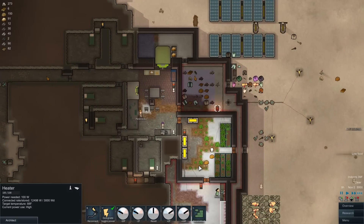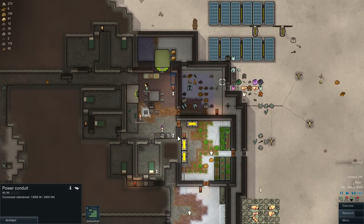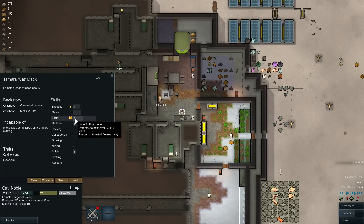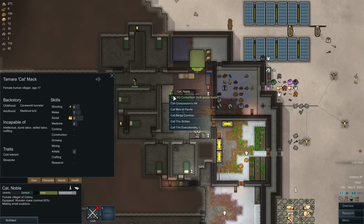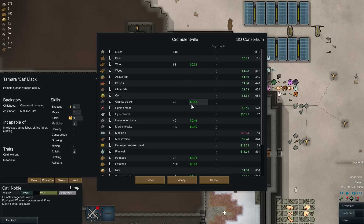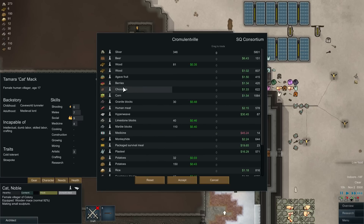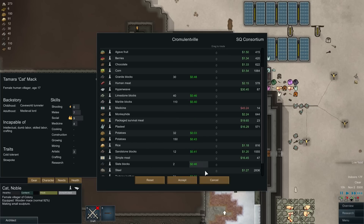I'm gonna bump this guy up. Bolt goods trader — alright, who's our new social person now that Moyer's dead? Looks like Cat — hey, look, Cat's got a new job! What do we wanna buy? I feel like I wanna buy — we can buy human meat. Marble blocks — can't buy any blocks. Buy some survival meals, buy plasteel. Simple meals, rice — I guess that's it. Buy some chocolate? No, let's not buy anything actually — that's the responsible choice. Alright, cancel that.